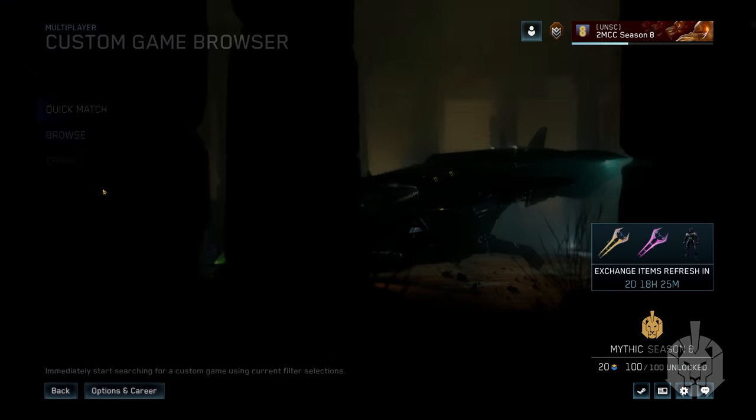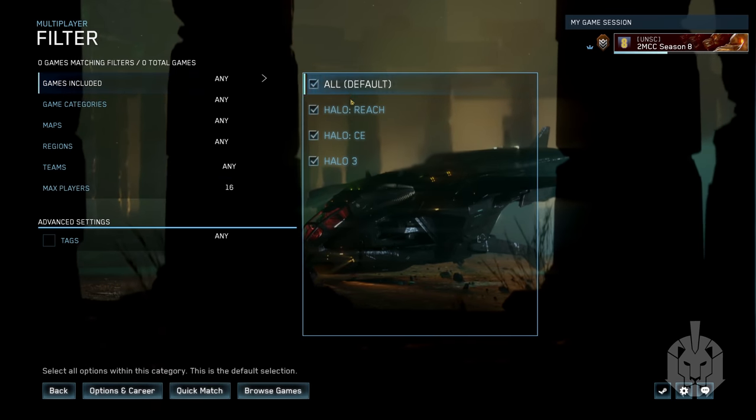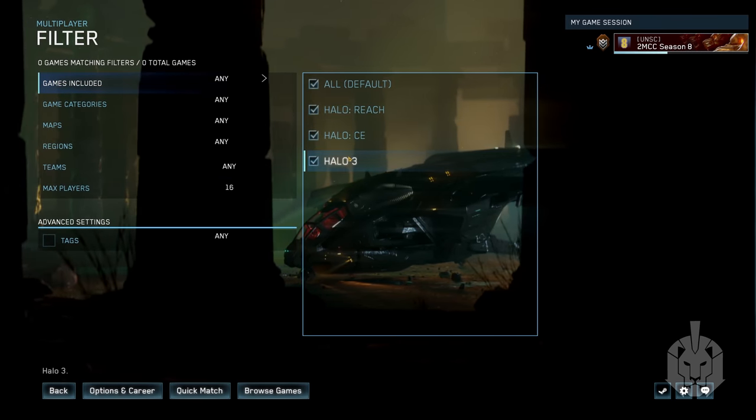Players will now be able to play both Halo Combat Evolved and Halo 3 using the Custom Game Browser. As part of Phase 2, go enjoy all your favorite custom games available to play with your friends at a moment's notice, with even more improved filtering and sorting options in the Custom Game Browser.